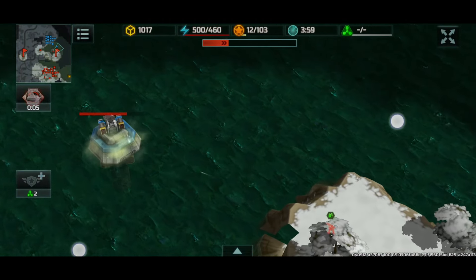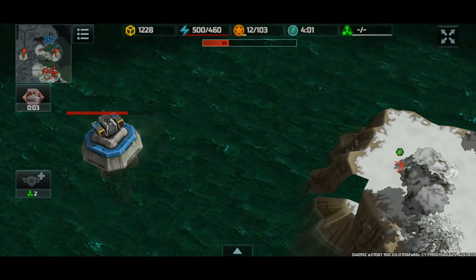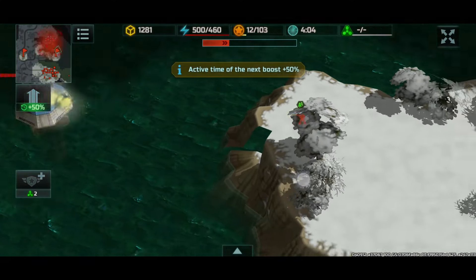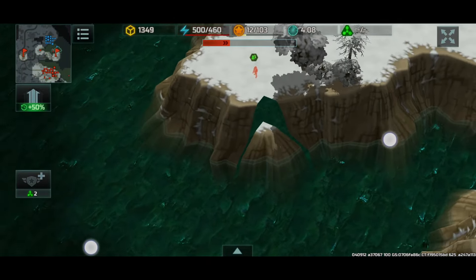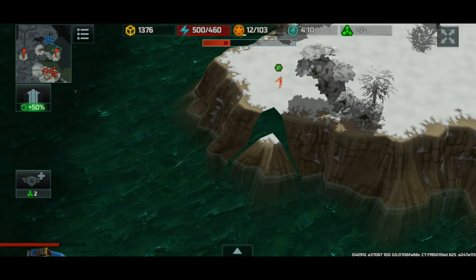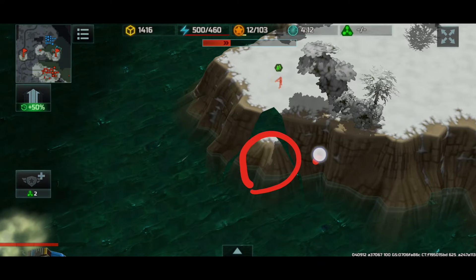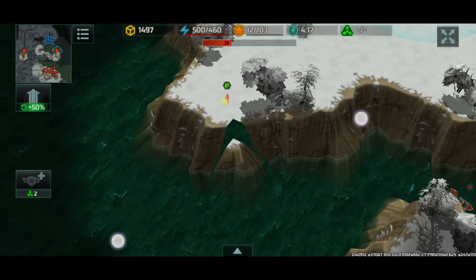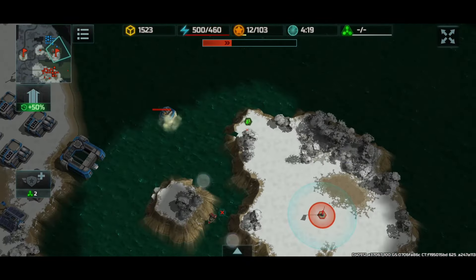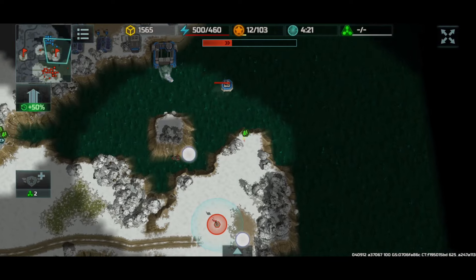And would you look at that — this rifleman is able to shoot the torpedo platform. Interesting, they didn't fix this graphic bug. This platform should have been raised a little bit. I guess this graphic bug has been on this map for some time. Oh well.